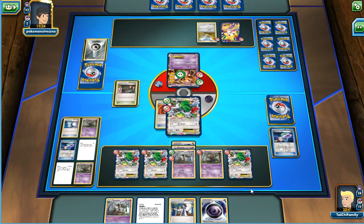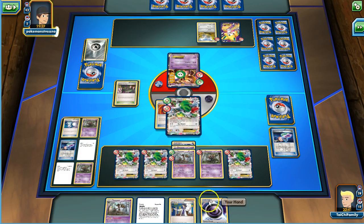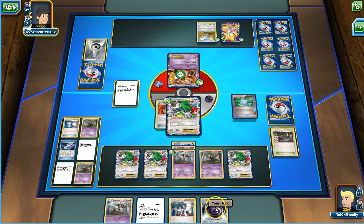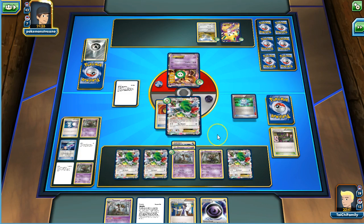A little frustrated there, but it's okay. We're still dealing damage to the Mewtwo, and if we get a Double Colorless next turn we should be sitting pretty. There's the Lysandre's Trump Card — so whenever we get a knockout, we need to use that Trump Card so we can get some of our Mystery Energies back. I'm planning on next turn discarding this Mystery Energy because I need a DCE to attack with Shaman. I don't think he'll knock us out — it'd be very hard for him to.